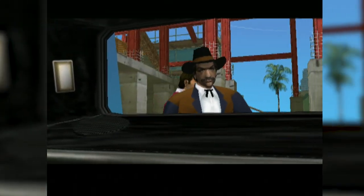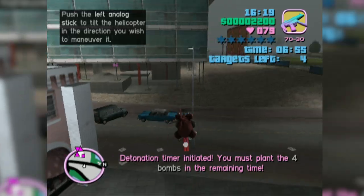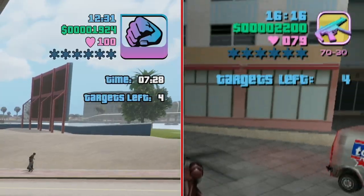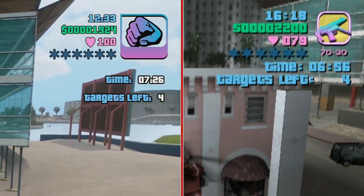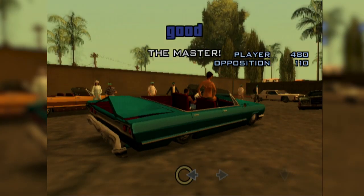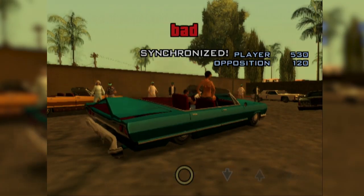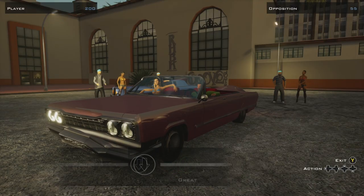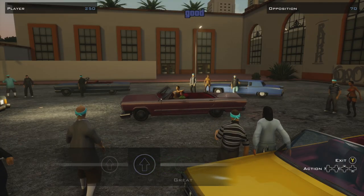Mission difficulty has also seen some changes. The infamous Demolition Man mission in Vice City adds an extra 30 seconds to the player's clock. And during the mission Cesar Vialpando in San Andreas, the lowrider competition has now been made easier by removing most of the actions needed to pass, enlarging the circle to hit the button, and even warning the player of what button to press next.